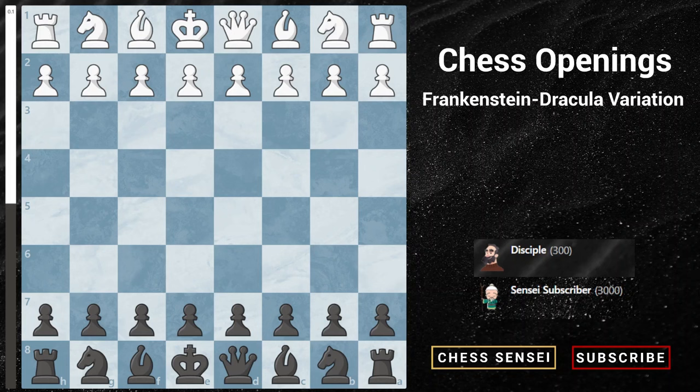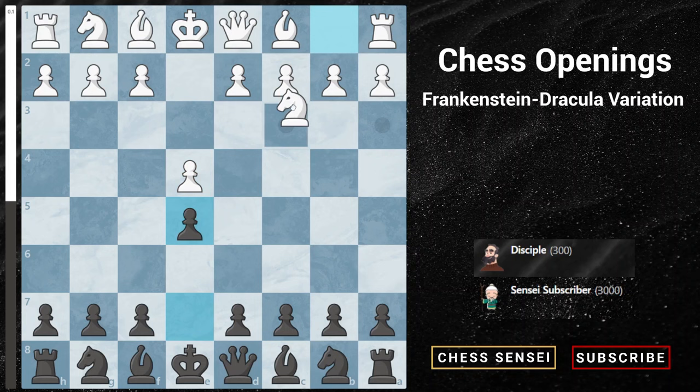Today we'll be talking about this crazy unique opening which is the Frankenstein-Dracula variation. This variation starts off with the Vienna game: e4, e5, Nc3, Nf6, and Bc4.